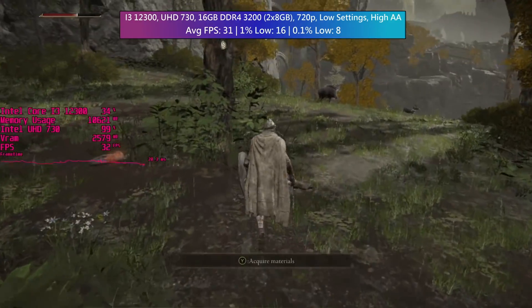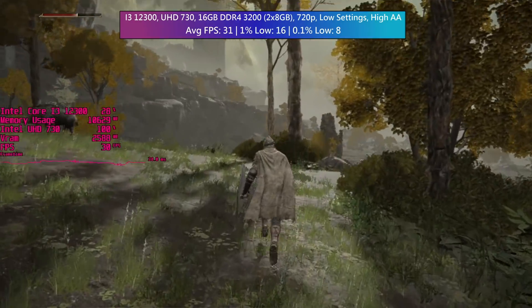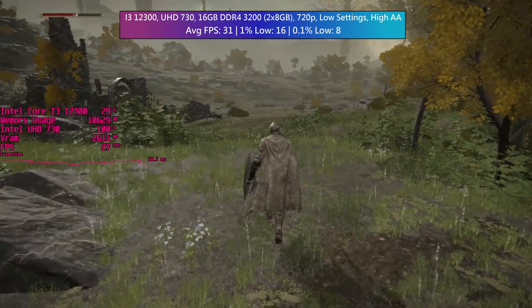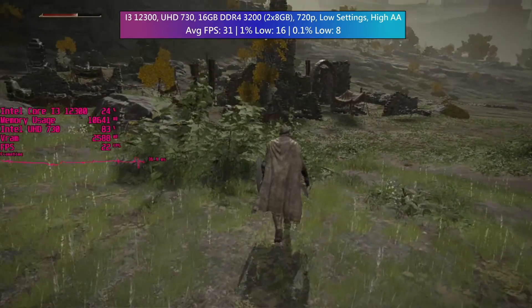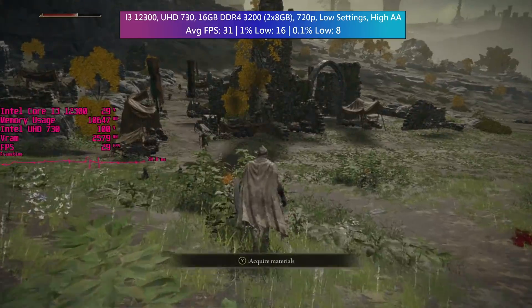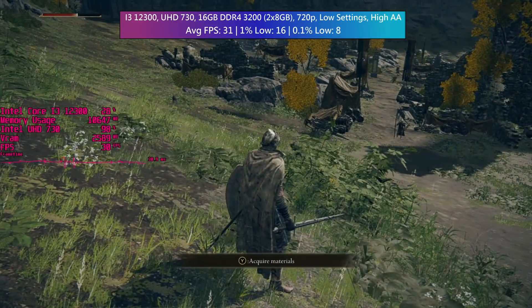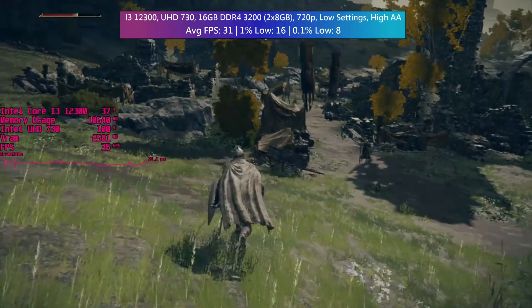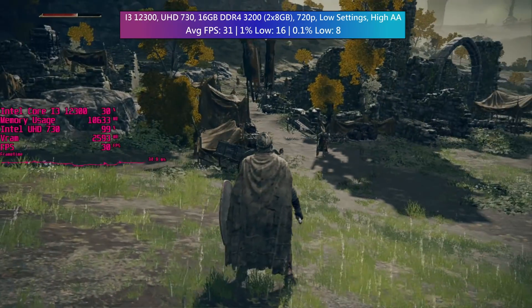Thankfully all seems pretty well here, though I did notice a couple of graphical glitches with a sudden blue and green light shooting across the screen on a one-off occasion. I'm not quite sure what that was, and I'm not sure if it will be picked up in this footage, but after half an hour of gameplay I only noticed it happen once, in an indoor area.